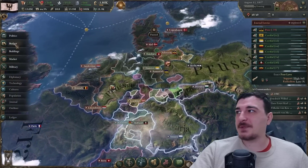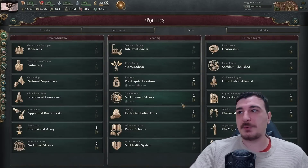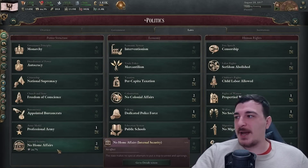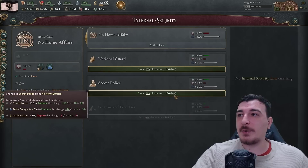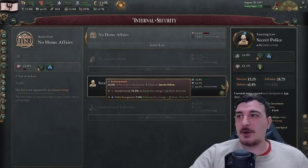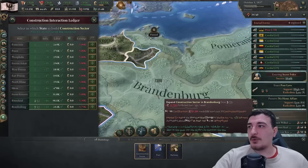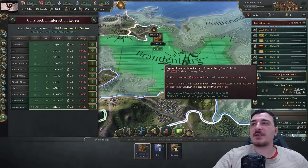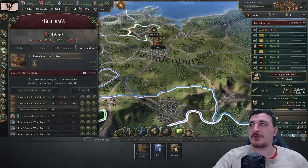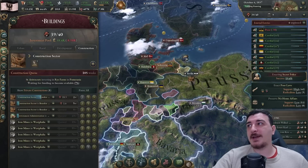We got dedicated police force - absolutely beautiful. That means our Junkers are getting less political influence. Now we have home affairs opened up. I don't mind going for secret police - 26% endorsement and only 11 opposition. We started this with 19%, pretty decent. We're also going to build another three construction sectors, bringing us up to 10 construction sectors total.